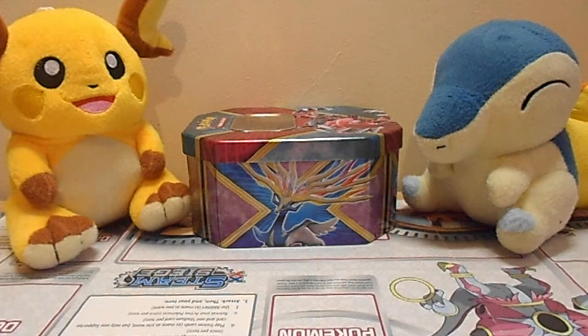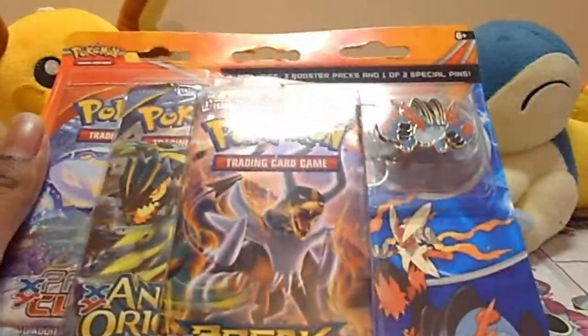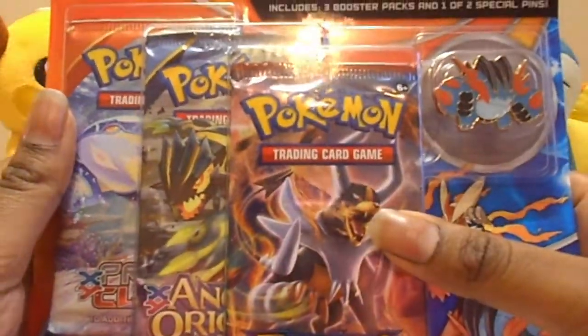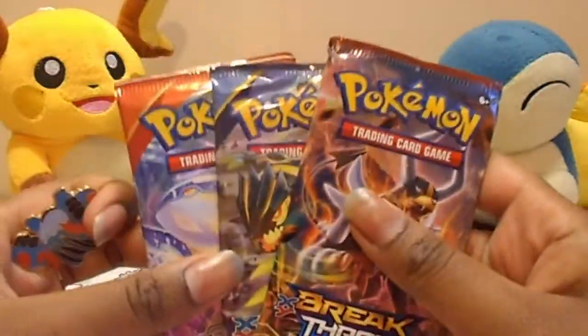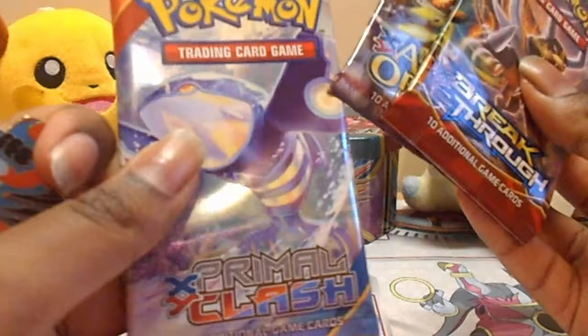Hey guys, Miss M here. Welcome back to another video and today we are opening the Mega Swampert Blister Pack. Let me go ahead and get this out for you guys. So we have three Blister Packs: one Breakthrough, one Ancient Origins, and one Primal Clash.